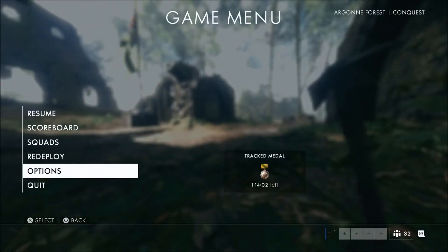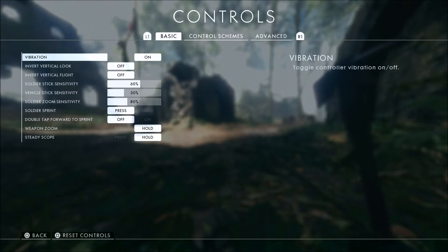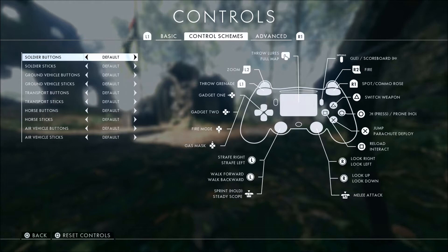The way I was able to get my sniper rifle to work is I went to Options, and I did have to change my control scheme. I went to Controls, then I went to Control Schemes. On Soldier Buttons, I moved it over to Lefty. And as you can see, once we do that, it changes your fire button, your zoom button. It also changes your throw grenade and spot button. Here's what it normally is — here's Lefty. I chose Lefty and then backed out.